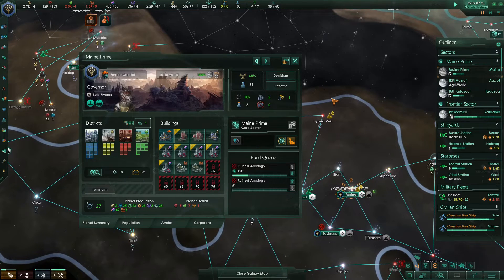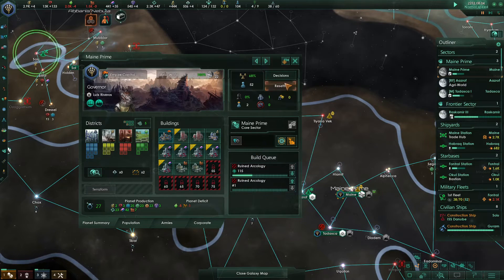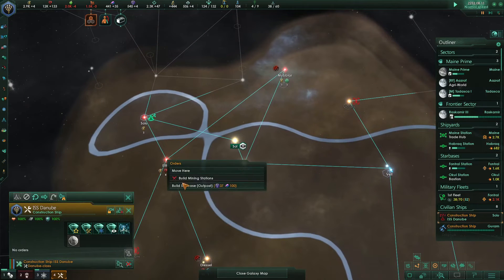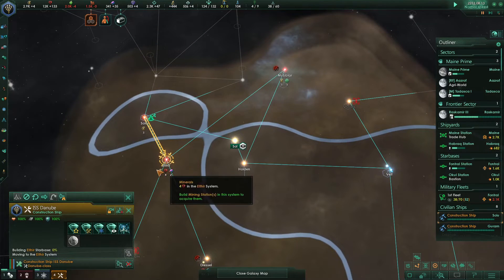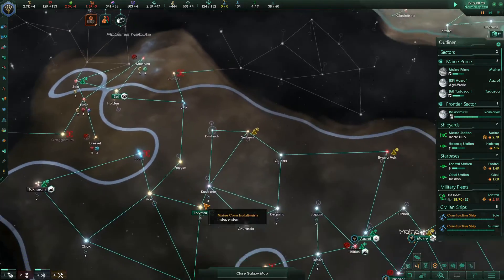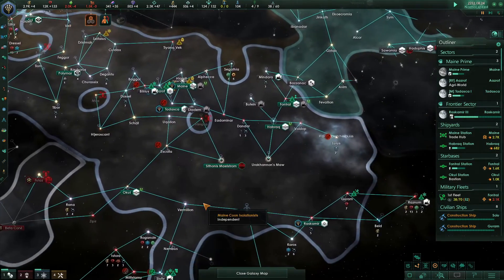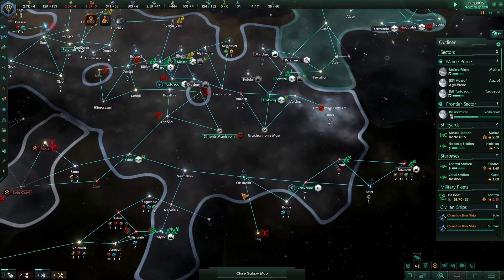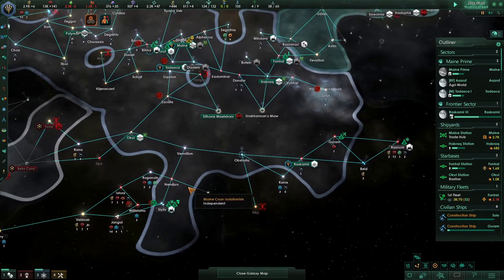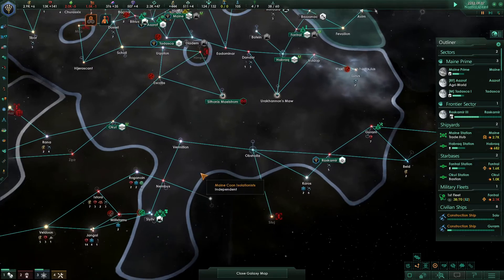Main Prime ruins - these buildings can all be raised up now for the cost of motes. We have two of them, so we can raise two of these up. Construction complete - that's going to be a pretty thing because that's what we need. It's more important to grab this next and get all these resources, then get this and all those mineral resources. We need all the alloys.